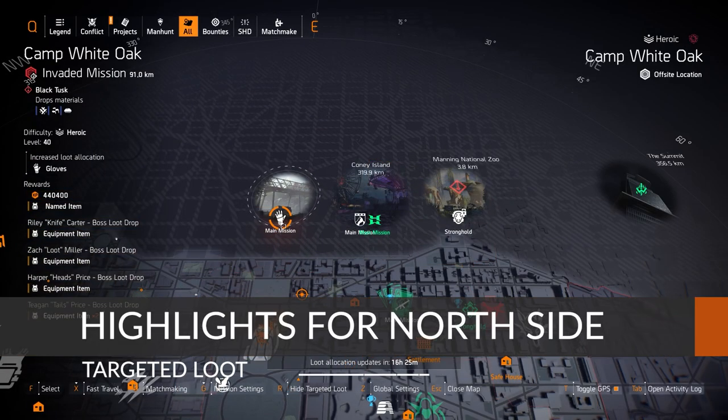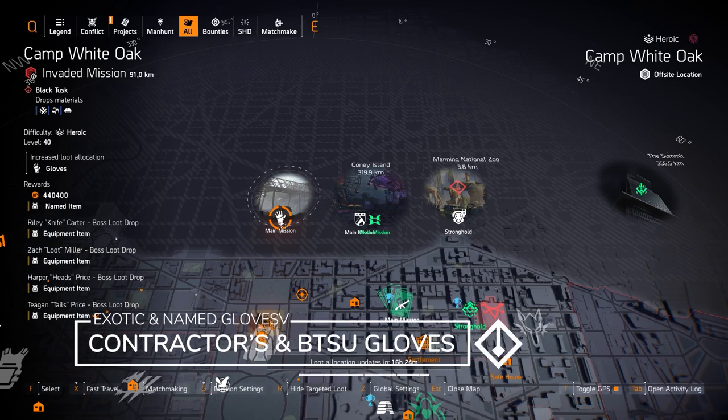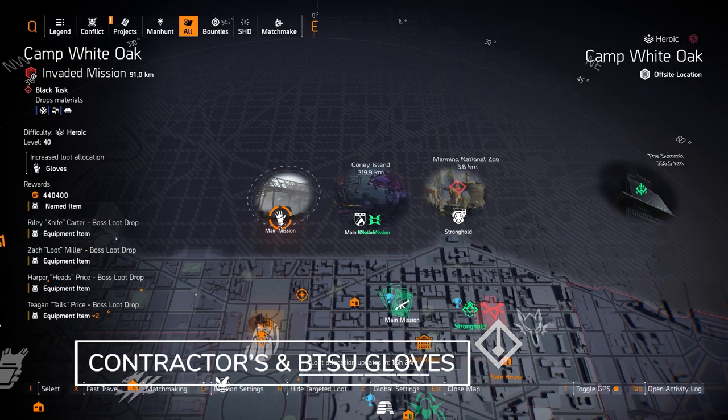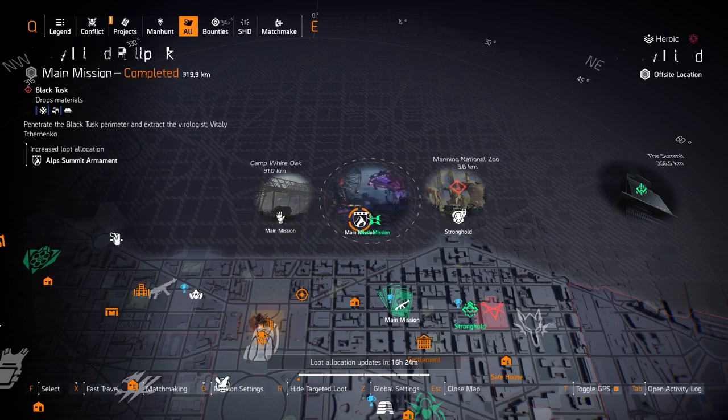On the north side targeted loot highlights, starting with Camp White Oak — this is an invaded mission this week. Gloves are the targeted loot, so you can get the BTSU gloves and the Contractor's Gloves, which give you an extra 8% damage to armor. Those are the two things I would farm for today at Camp White Oak. Remember, Black Tusk is active so BTSU gloves have a higher drop rate chance than usual.